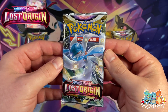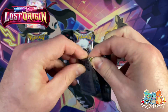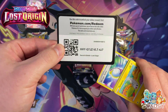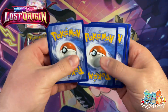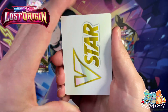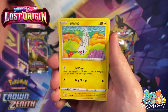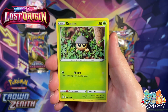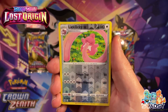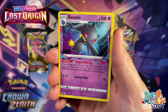Pack number three is the Lost Origin pack. Let's crack straight into that one, see if we can keep the hot streak continuing. We've got a V-Star! We've got Luminion, Machoke, Mirage Gate, Tynemo, C-Dot, Horsey, Metatote, Shellos, Licky-Licky Reverse Holo, and a Bayonet Non-Holo Rare.